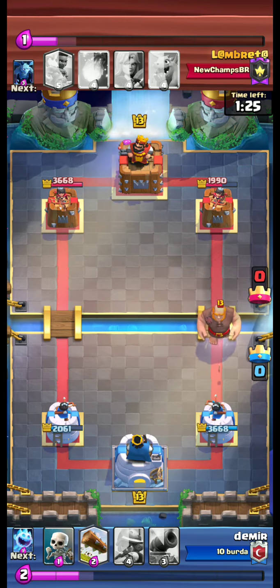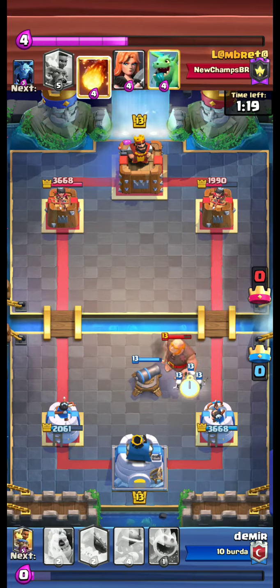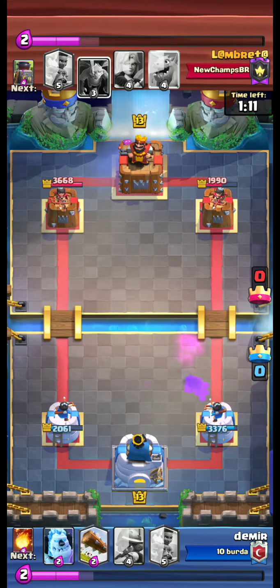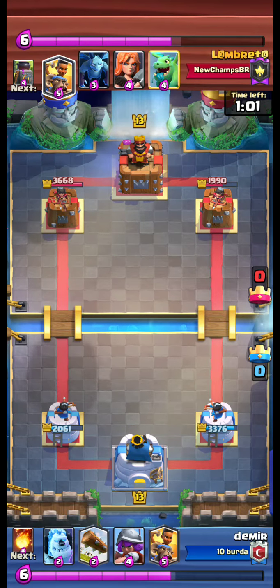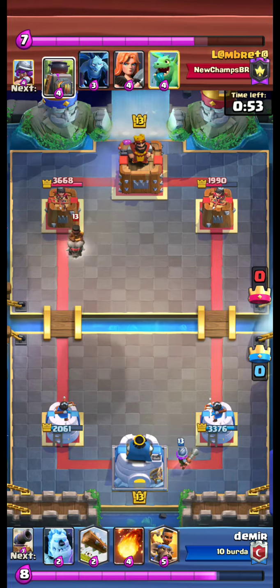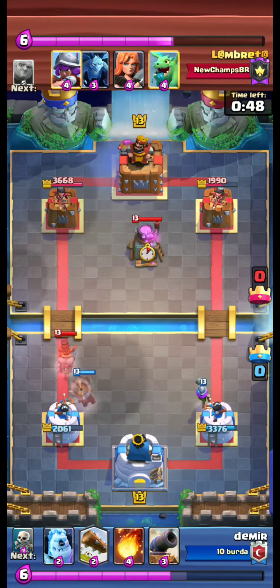The Giant is coming from the right lane. We use our Cannon to pull the Giant and Skeletons to DPS down the Giant. An opponent Ram Rider is coming from the left lane, so we use our Ram Rider to defend.